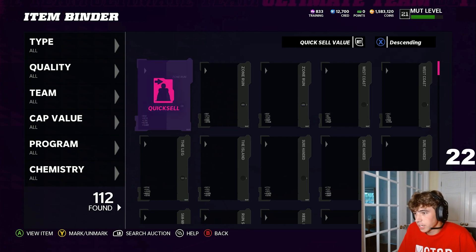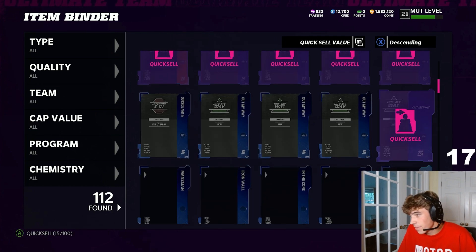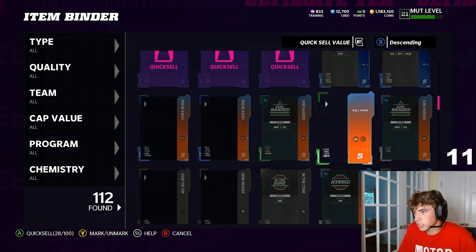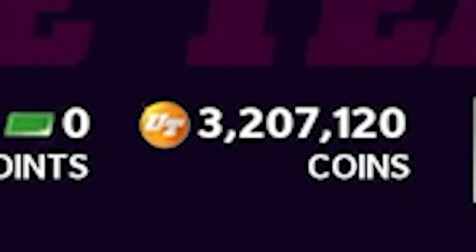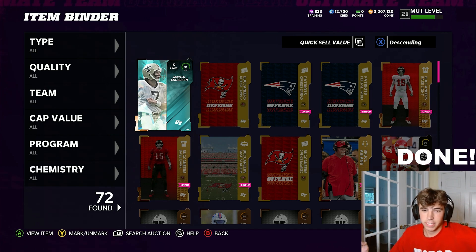Now that everything is sold, we only have one thing left — quick sell our strategy items. We had over 1.4 million coins worth of strategy items, which was awesome. We made tons of coins from the training variety packs, and the Aaron Donald pull was absolutely huge. As this timer expires, remember: first of all, I got very lucky, and not all of you will be able to replicate that. But something you guys will be able to replicate is opening those Get-a-Player packs, grinding solos, doing the Team of the Year sets, doing the Team Builder sets, and making sure to sell your players for more than they're actually worth on the market. Don't forget to like and subscribe — hopefully you guys make coins. Try this out if you'd like. Peace out.